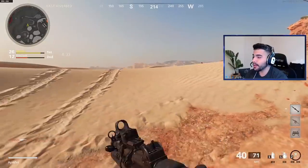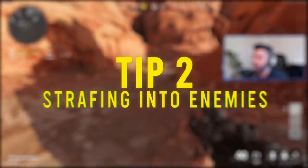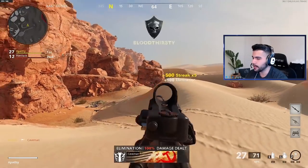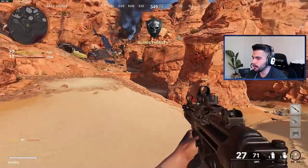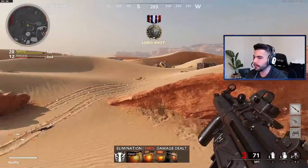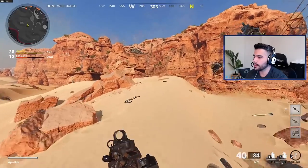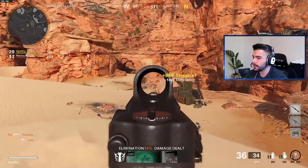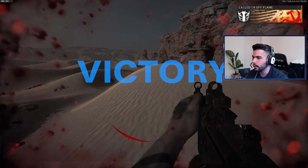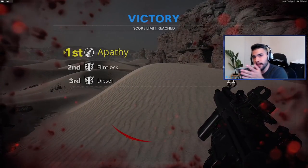For tip number two we're gonna be talking about strafing and basically leading your shots into your opponent, because not always are you gonna be standing still and just aiming at people. You move around the map, you have movements, you're maneuvering on the map and shooting at people. So a good tip is you want to strafe sometimes into them — you want to kind of strafe your shot into them. You don't really want to always just move right and left; you want to strafe your body into them as well.